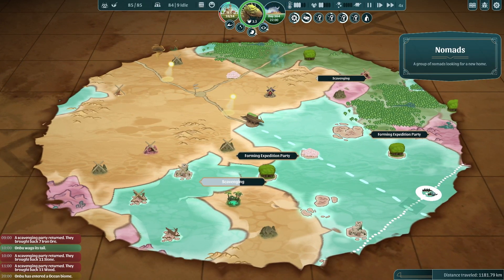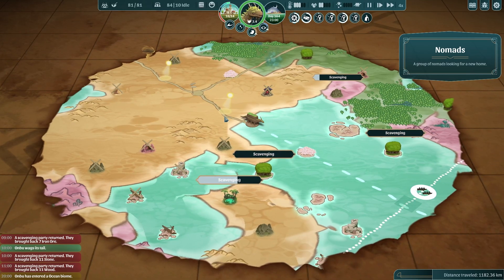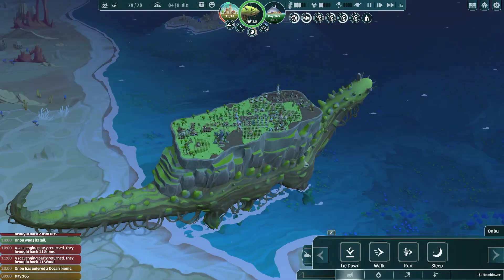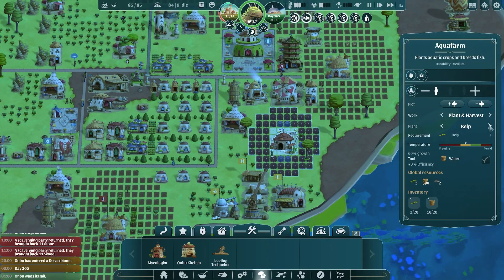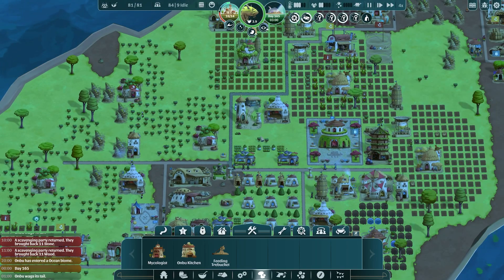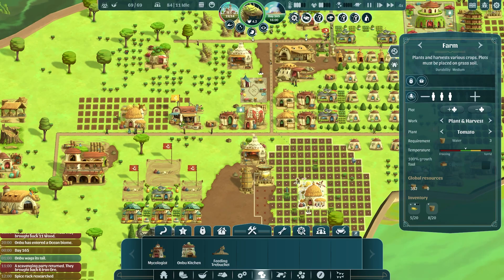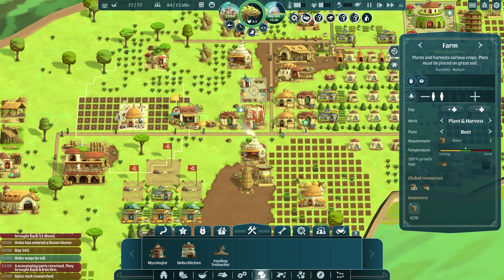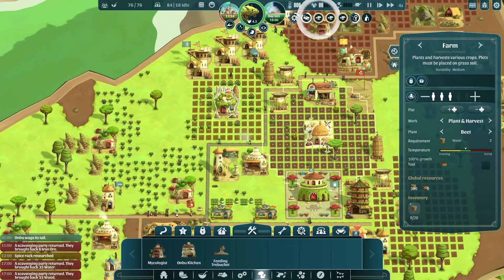There are some nomads up here but we're not going to make it to them in time — they're a bit too quick for us. We are now in the ocean and out of the heat wave as well. Let's get the fishery and seawater collector opened up again and switch back over to fish. Getting all our farms back as well — back to tomatoes on this one, this one back to beets, this one also back to beets.